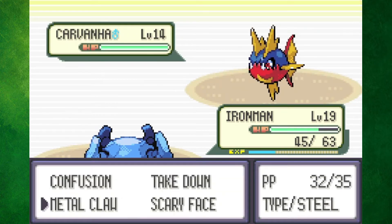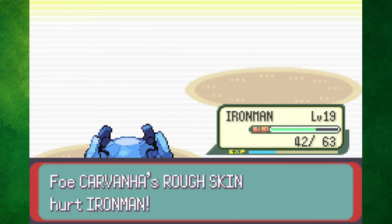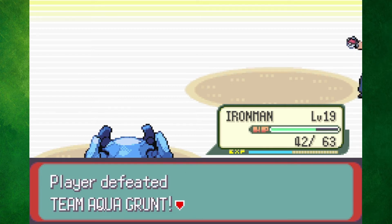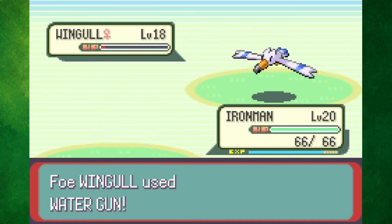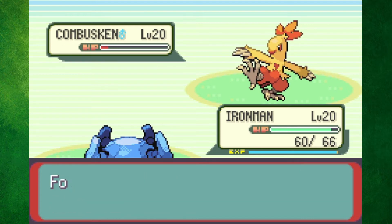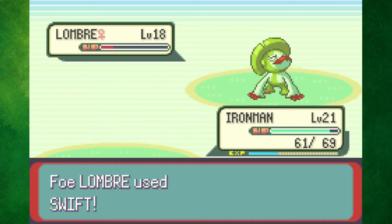While battling Team Aqua in Slateport, I realized that Carvanha and Sharpedo could be a big problem later in this run, because I can't hit them with my Psychic type moves and they resist my Steel type moves. May was ready to battle again under the Cycling Road. Wingull got two-shot, Combusken nearly died in one hit but finished himself off, and Lombre went down in three Confusions.